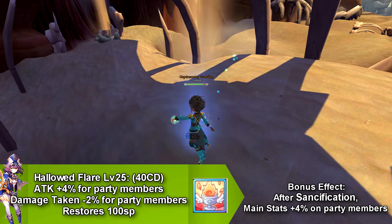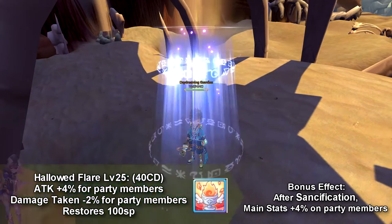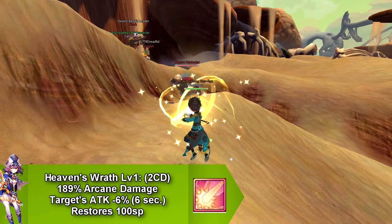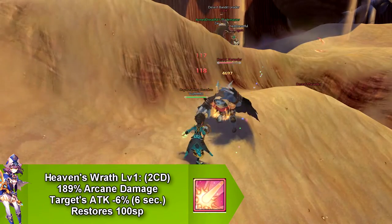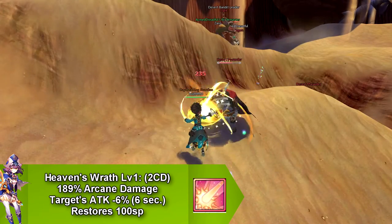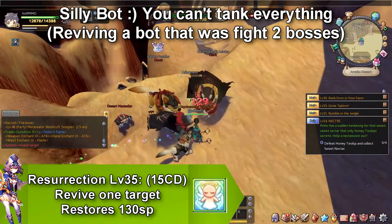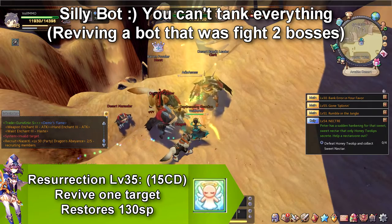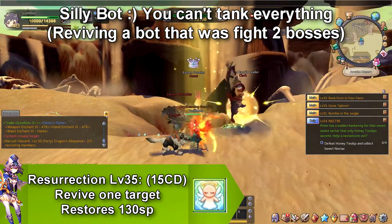This also goes on cooldown for 40 seconds and restores 100 SP. Our next skill is called Heaven's Wrath, and this does arcane damage. This skill decreases the enemy targets' attack by 6% and only lasts for 6 seconds. It goes on cooldown for 2 seconds and restores 100 SP. Our next skill is called Resurrection, and this skill revives 1 target, only goes on cooldown for 15 seconds, and restores 130 SP.